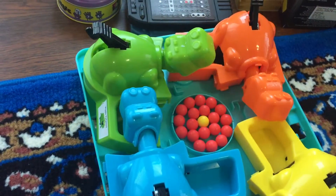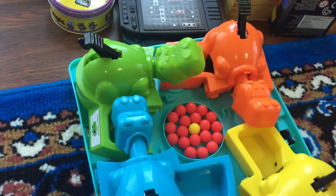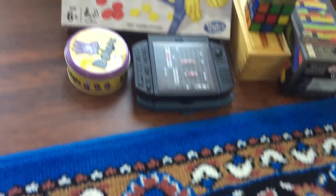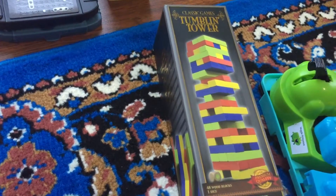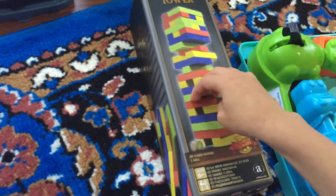There are some balls, and if you eat this one you win. This is Tumbling Tower — there is one dice. If you roll that dice and you get a color, you should pull that color.